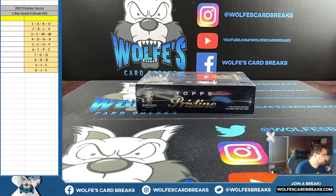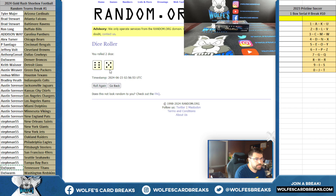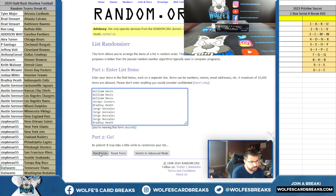Here we go — 2023 Pristine Soccer, one box cereal break number 10. Five and a six and a five is 11 times — six and a five, 11 times. Serial numbers on 11.